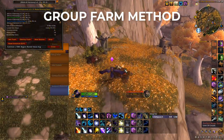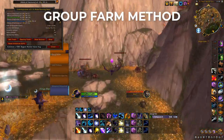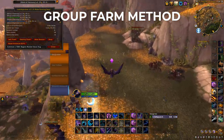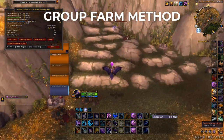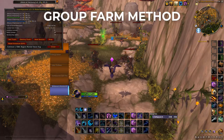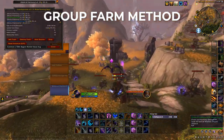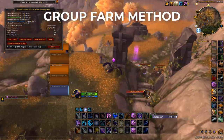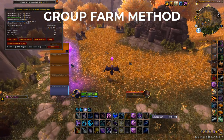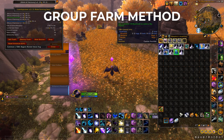The main gold-making thing from this will definitely be the mount. It goes for around 50k to 100k on pretty much every server — some servers a bit more, some a bit less. If you're looking for people to do this group farm with, I'll have a link to our community called Gold Cap Legends in the description. We got two Sky Shards that 20-minute run, which is a bit unlucky — you can get up to seven in one run, it's RNG.